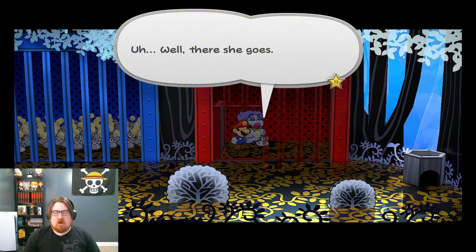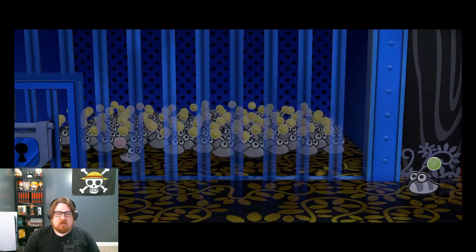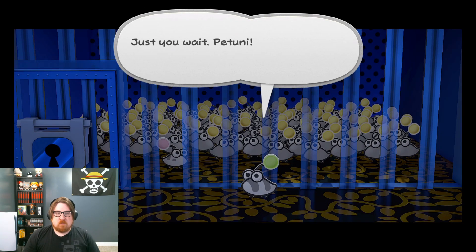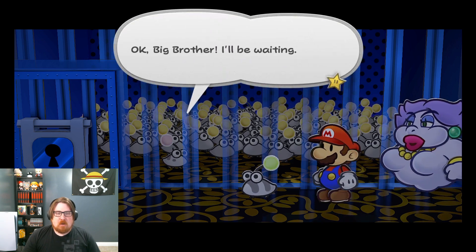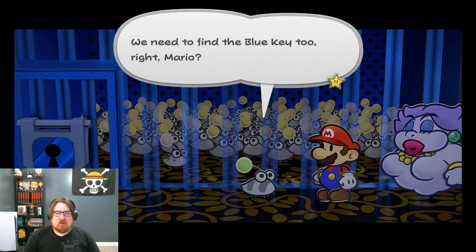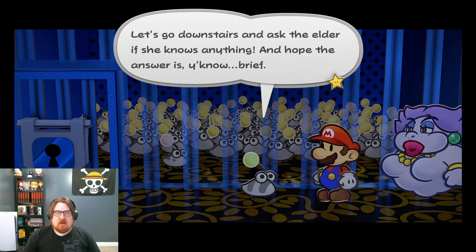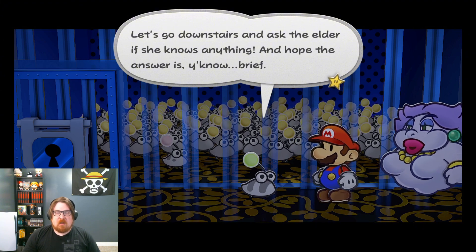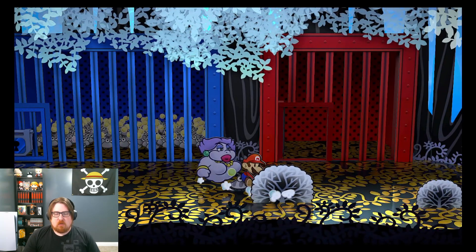There she goes! Oh, is it she? Enough staying around. Just — you wait, you Toonie. I'll be right back for you. Okay, big brother. I'll be waiting. You need to find the blue key too, right, Mario? Let's go downstairs and ask the Elder if she knows anything. I hope the answer is, you know, brief. Yeah, me too, dog.